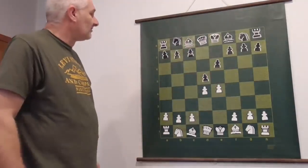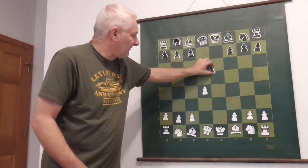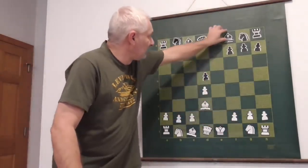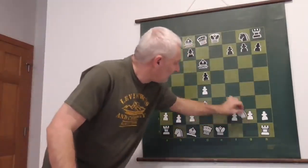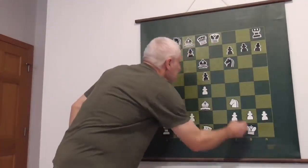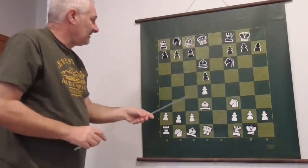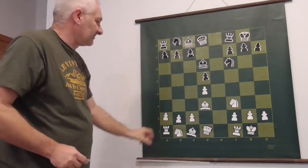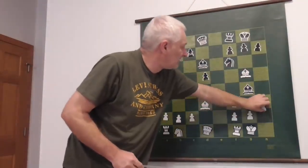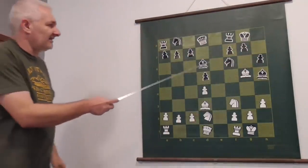If white doesn't want any complications, white can just trade. We take with the pawn, and now we can play a symmetrical game, just develop pieces and castle. Black has no problem in this position — we can still continue to play symmetrically. Black is doing fine.